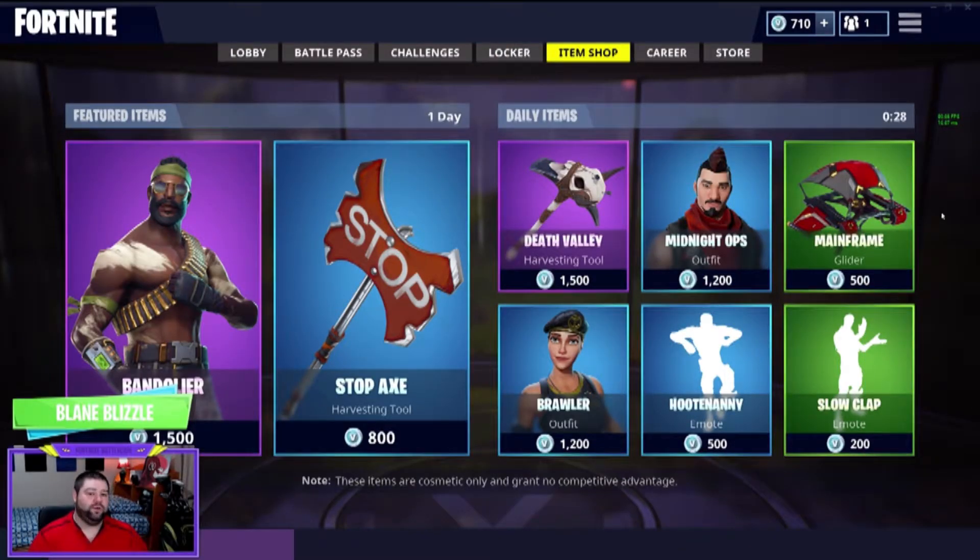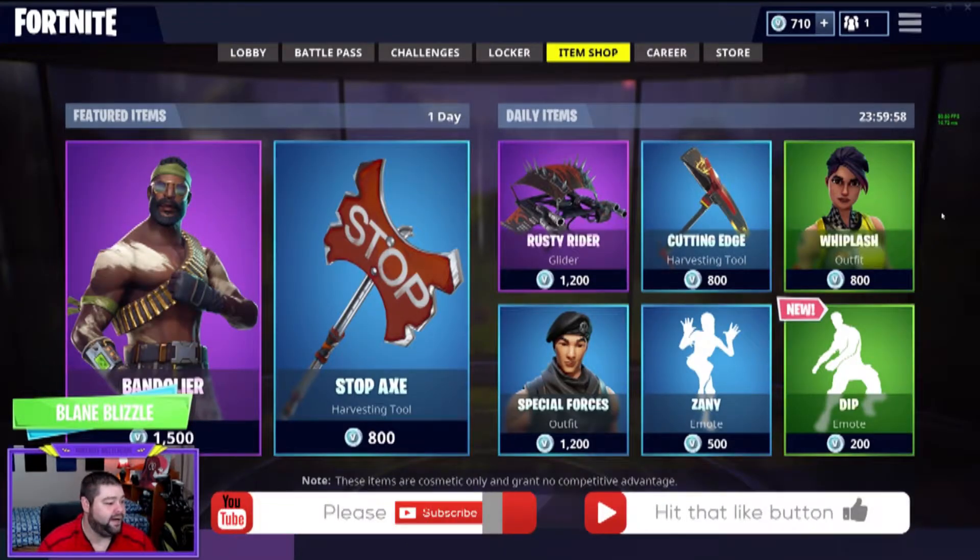Hey guys, what's going on? Just wanted to make another quick video. It's that time where Fortnite is about to roll out the featured and daily items. As you can see on the countdown, it's got right now 19 seconds left until everything switches over. May 27th, 2018 — here it goes, three, two, one — let's see what we have today.